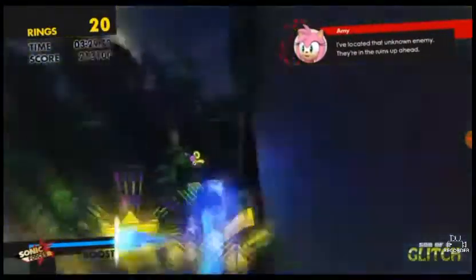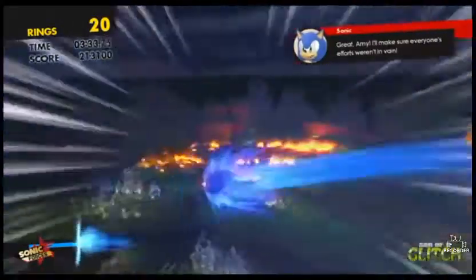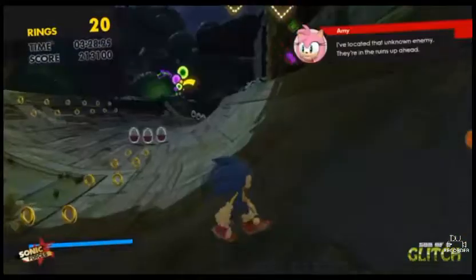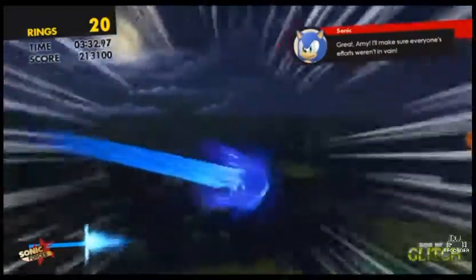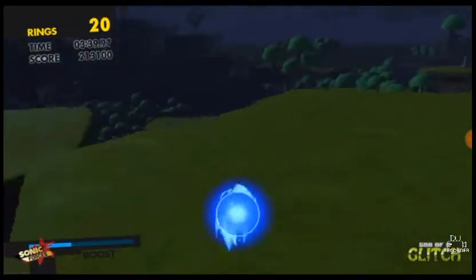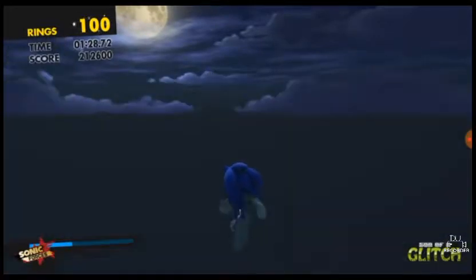You're looking to reach this part of the stage where there's a collection of robots in front of a huge neon sign. Now if you stand around here and face directly right and then boost, Sonic will run up a seemingly invisible wall until he reaches the top. Sonic will now get some serious airtime, and if you boost and hold upright slightly, if you let go of the boost button a short amount of time after the camera position change, Sonic will land on a solid platform out of bounds.